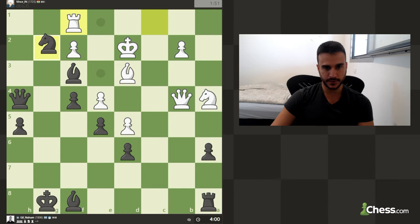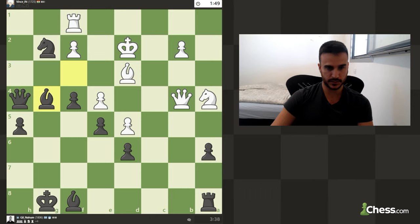Okay so he is defending - that's good for him. How do I enter the game? Let's drop back - I am not sure if this is the right move but I am under some time pressure. My idea is maybe play f3, or enter the game with the bishop, or rook c8 to create some mating net, or maybe enter with the queen somehow.